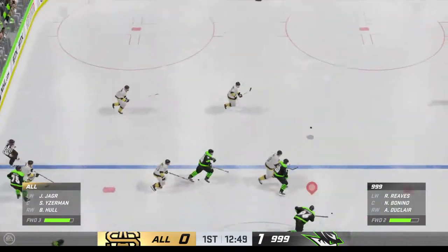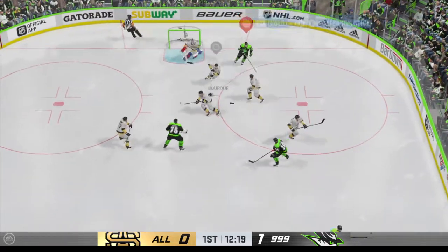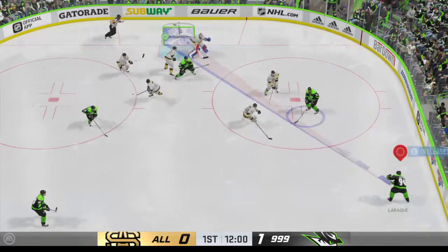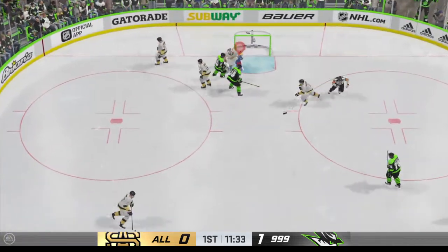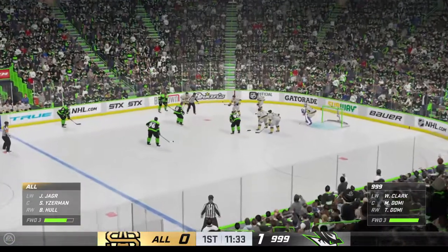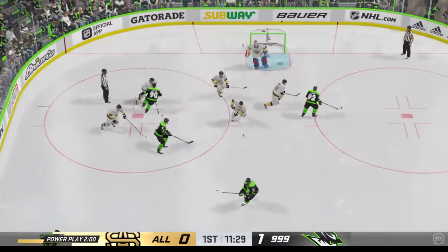Bonino's won the draw in the neutral zone. Gets the puck in deep. The All-Time All-Stars get a hold of the puck in their own end. Puck grabbed by Bork, taken by Reeves. Takes the feed and that misses — he gets rid of the puck in a hurry. Just sips it over the crossbar. The goaltender grabs that one for a whistle to try to slow things down. Still a lot of time left in the period as we approach the midway mark. 1-0 the score.